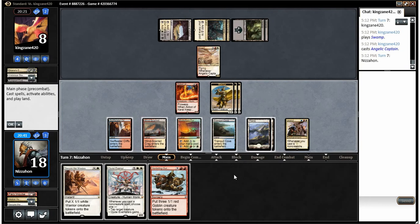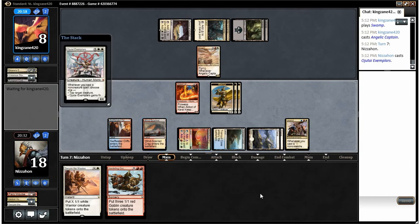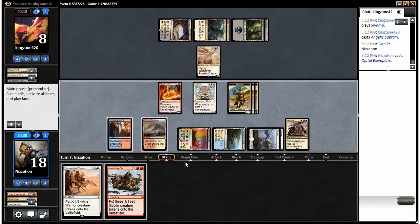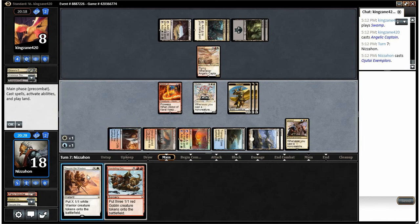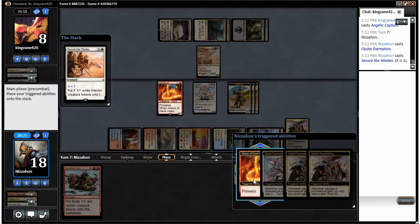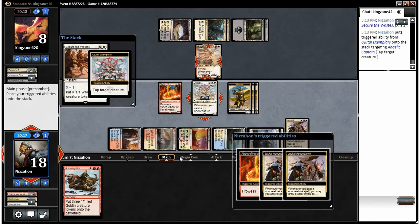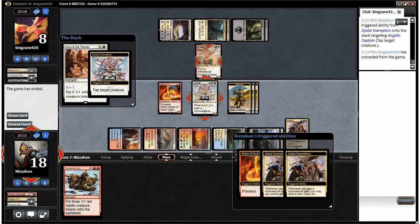Hordling Outburst makes things interesting, but we're just gonna play our Exemplars — make sure we leave the right mana up, and we do. We'll play the Exemplars, then play Secure the Wastes for one, which of course pumps the whole team. Most importantly, we can tap his guy down and swing in for the win. There's game one.